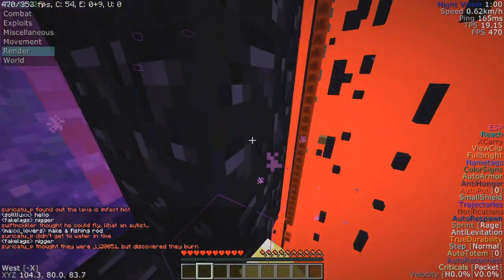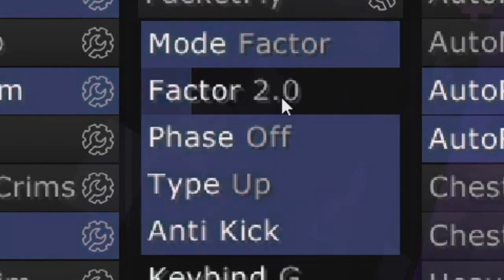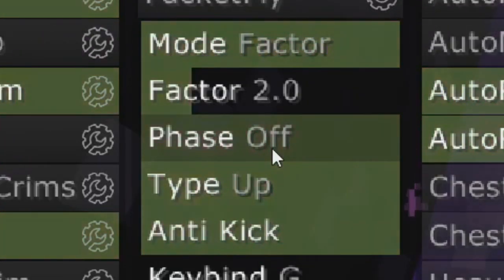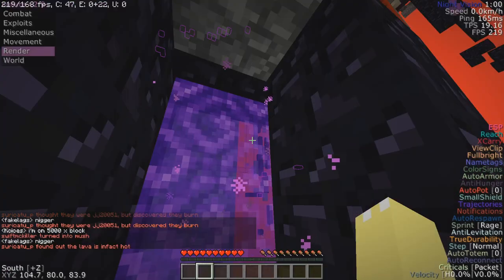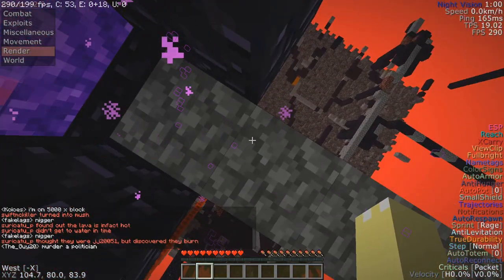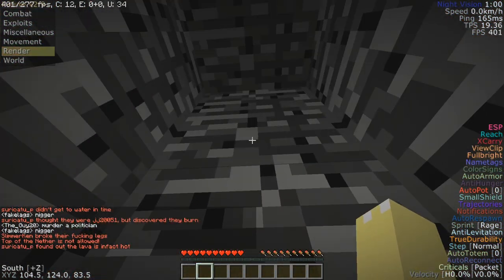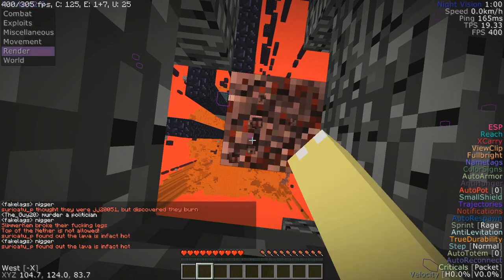There are two ways of getting around this. One is to go to a portal. Once you get out here and escape the spawn area, you want to have fly on with these settings: packet fly, factor to phase off, type up, and anti-kick on.